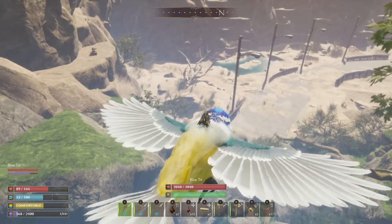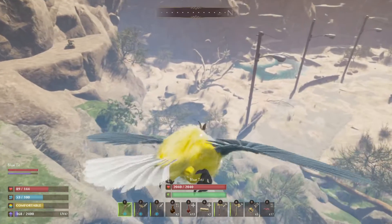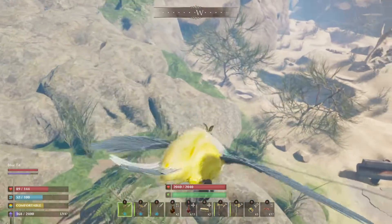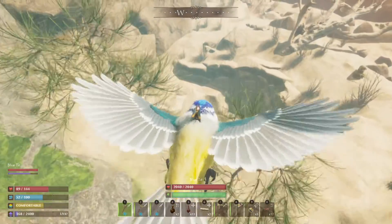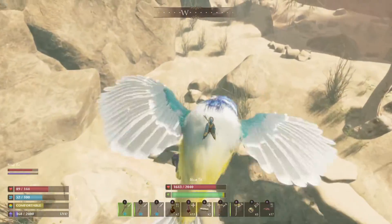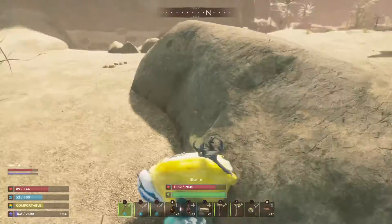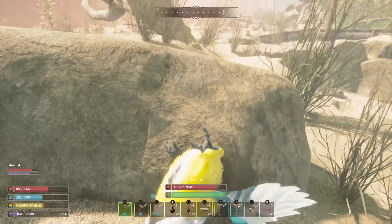The new turrets will shoot your bird down — you can see one on the left there on the canyon. There are ways to disable them: you just need to kill all the enemies that come out once you get close. You'll know they're deactivated because the gun nozzle will go down.